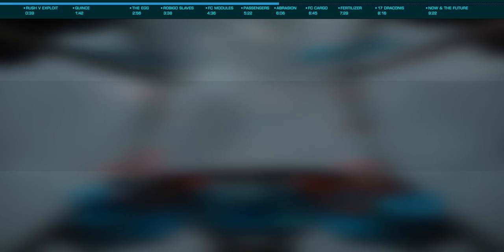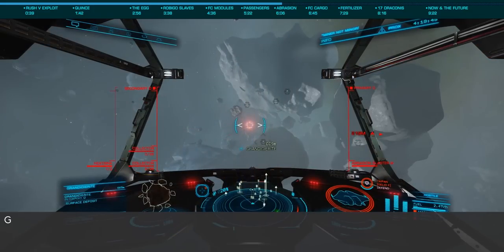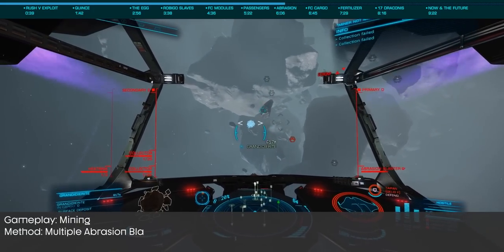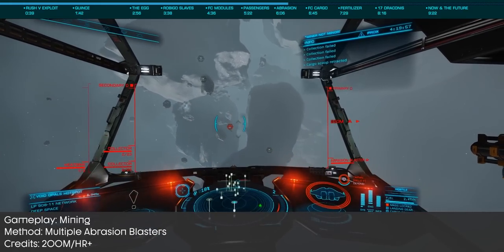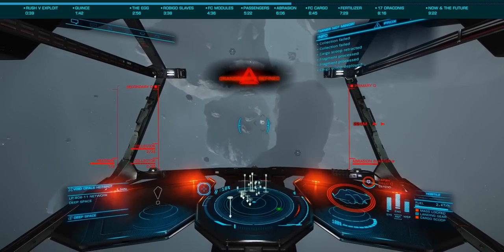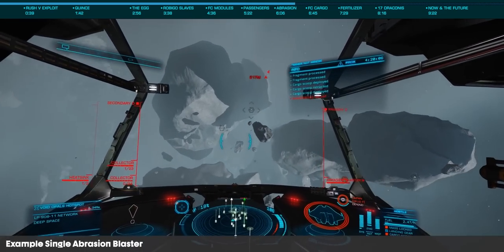Another more recent gold rush from about 18 months or so ago was a bug with the Abrasion Blaster. The Abrasion Blaster lets you remove surface deposits from asteroids, specifically from those you've detonated with seismic charges. The way this one worked was a simple bug — for every Abrasion Blaster you used, you would get an additional fragment. Use two and you'd get double the fragments, three triple, and so on.